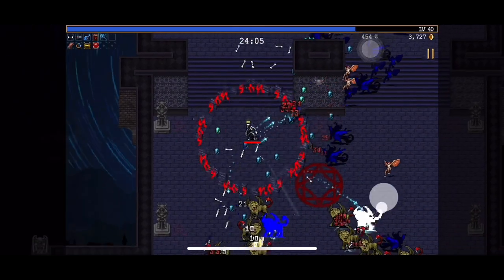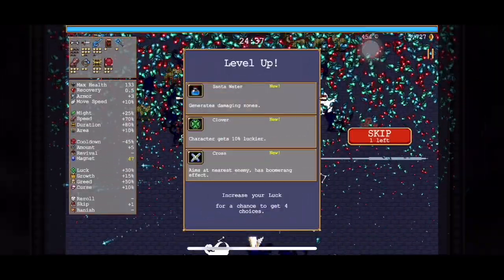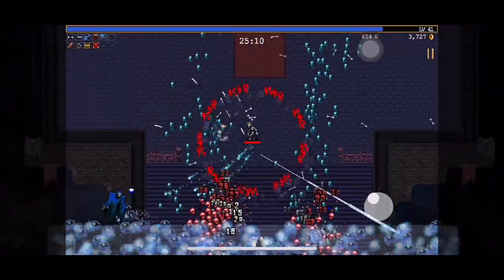Levels get intense quickly. They start off slow, few enemies on screen at a time, but as you gain levels, enemies start filling the screen. It's rather impressive how many enemies and powers can fill the screen at one time with no slowdown.